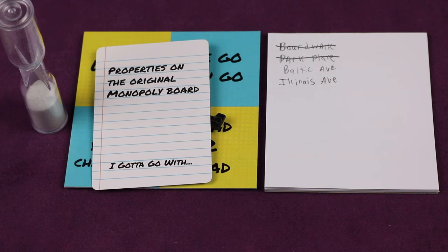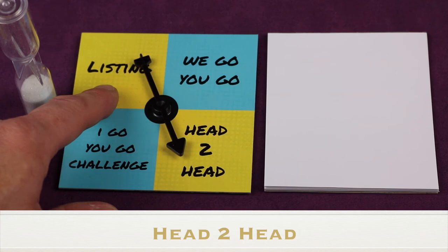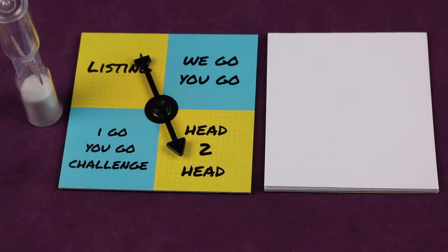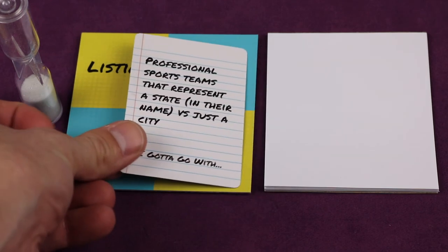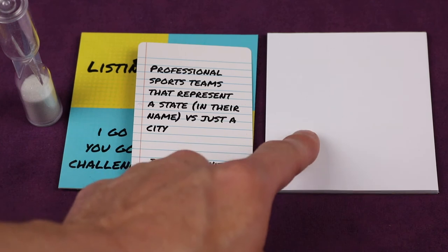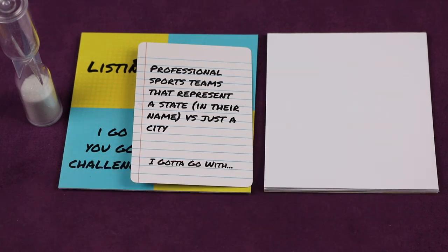You can keep track of points on a separate piece of paper. Head-to-head works very similarly to listing — it uses a timer and you're listing answers, but only one player will be doing it. Once the category has been revealed and read, each team picks one player who will be the one writing; no one else can talk to or help them. That player writes their answers on their sheet of paper just like in listing, and once time runs out, each team's player reads out their answers, scored the same as listing rounds.